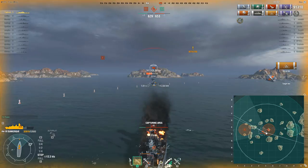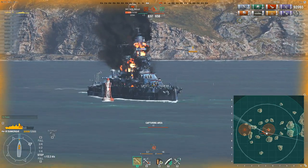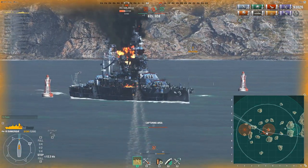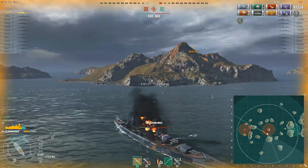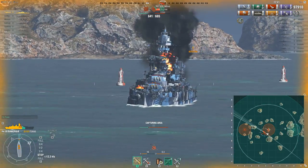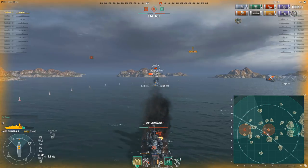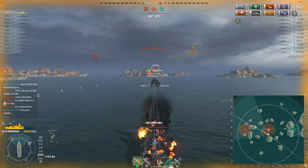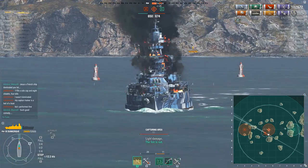Tugboat's got 12.1 knots going backwards, so he can make the Arizona spend half as long trying to get to him as if he was stationary — extra time to shoot at this guy. At this point he really has to rely on the high fire chance and HE damage, essentially trying to burn this guy out as if playing a cruiser. The big risk of course is that the Arizona decides to ram, but that's a lose-lose scenario that would result in a draw.